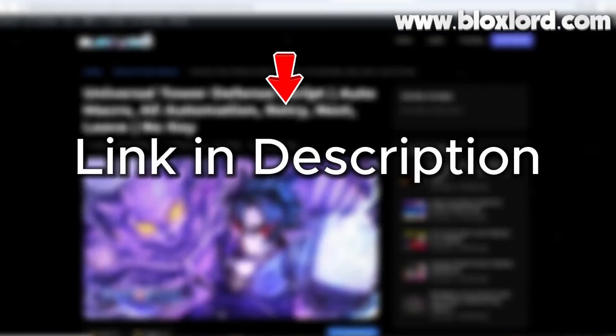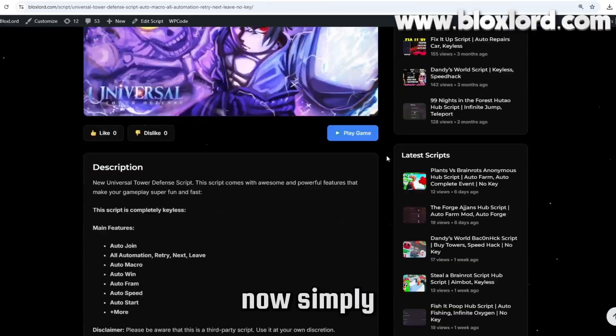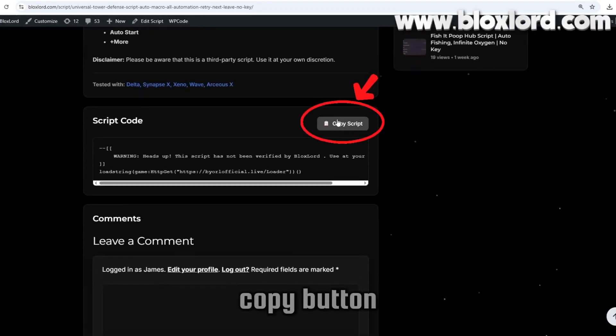I've also added the direct link in the description below. Now simply scroll down until you see the Copy button, click on it, and the script will be copied to your clipboard.